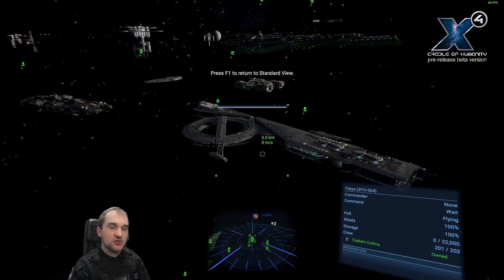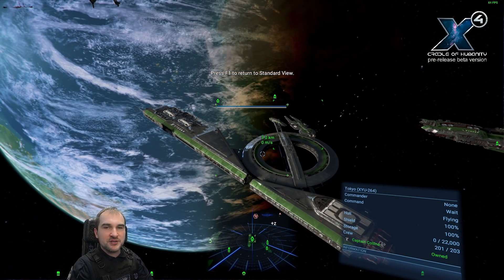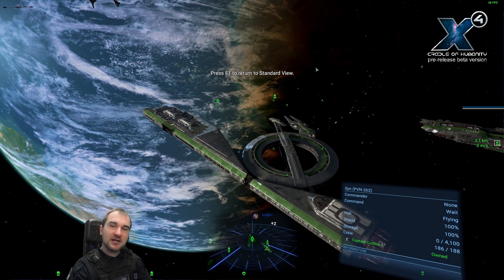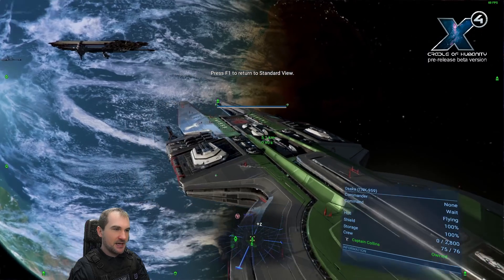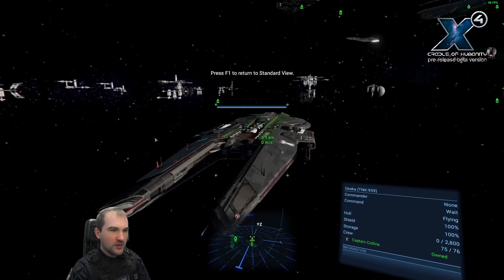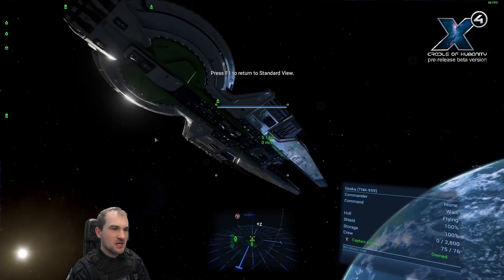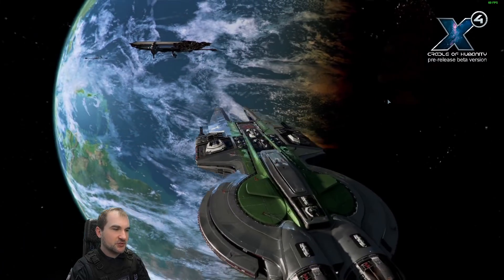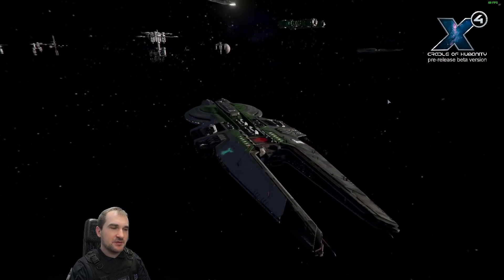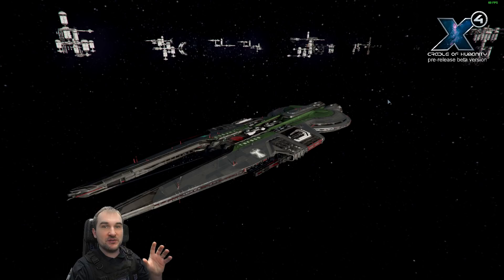Let's have a look at two other capital ships: two different L-class attack ships — two destroyers. Let's start with the Osaka. The Osaka is an L-class destroyer with two forward-facing main batteries and a few turrets at the top and bottom. This is the lower tier destroyer. There is another destroyer we'll talk about in a second, but just keep in mind — this is the lower tier destroyer. Let's have a look at the ship buying menu for this one.